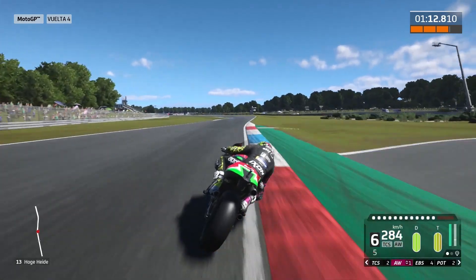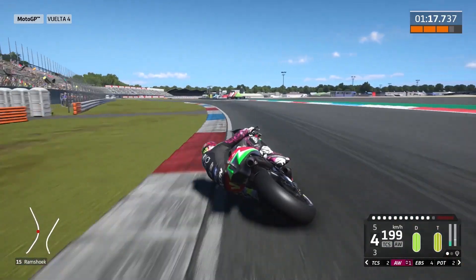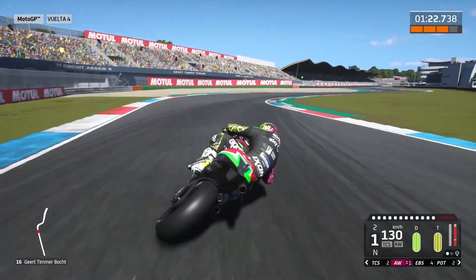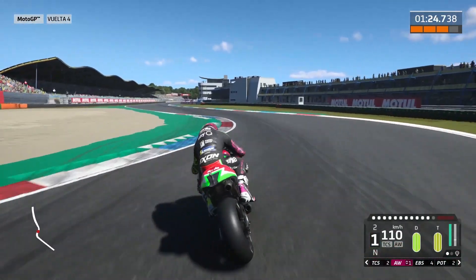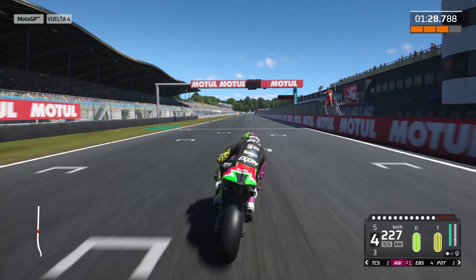And finally we are in the last sector, two corners left — this one and the chicane. Prepare the bike here to enter with the correct line, and you will see what a little space we have to manage this chicane. But we did it good, and we will cross the finish line with a 1:29.1.